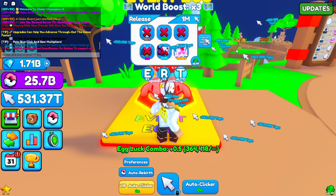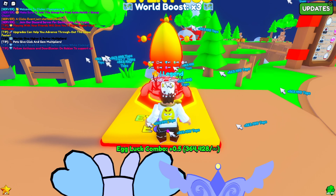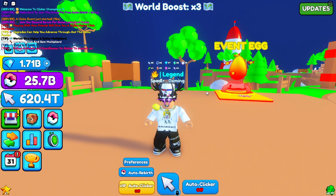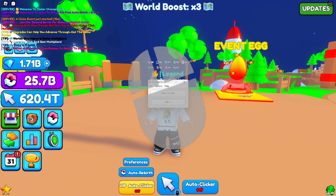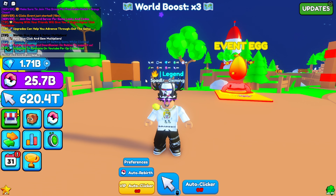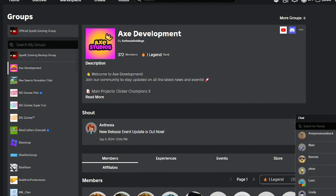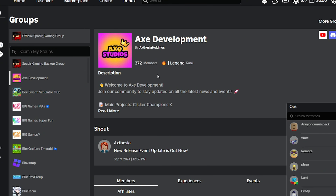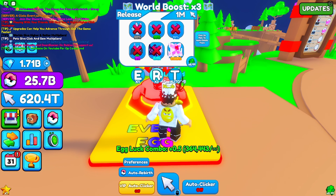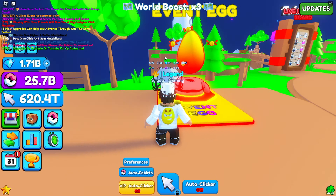You can do all this — the auto rebirthing, the auto clicking — all that for free. First off, you're going to want to have some kind of auto clicker. I'm using GS Auto Clicker, but you can use OP Auto Clicker, whatever — they're all free, just make sure you get the right download link. Also make sure to join the group of the game, AXE Development. Pretty sure you get an auto hatch with three eggs and an auto clicker.